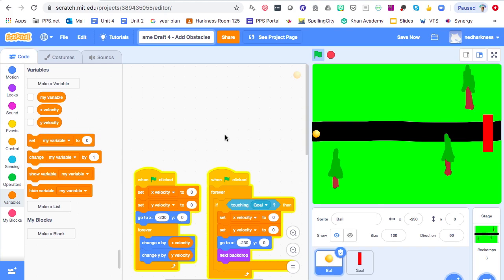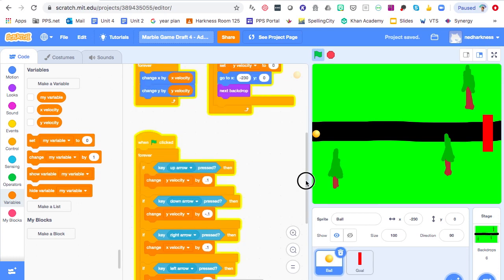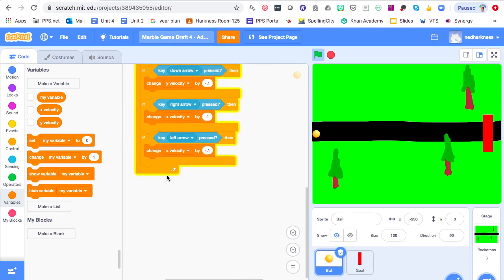Currently, when you start this marble game you can cruise along the road and if you hit the grass nothing really happens. What we want to do is change it so that when you get off the road and end up in the grass it slows you way down, which can make it more fun and encourage you to stay on the track and be a better marble driver. So I'm on the marble ball sprite.